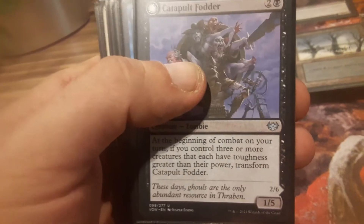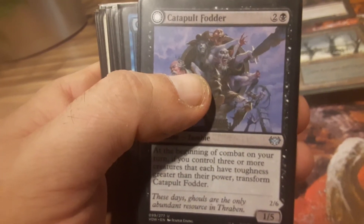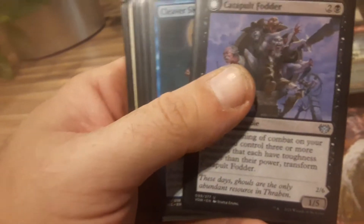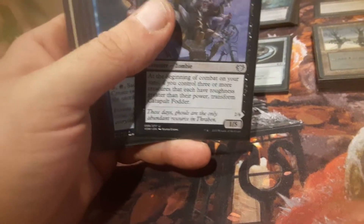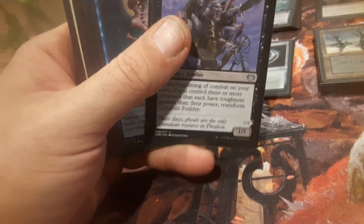At the pre-release for Crimson Vow I did not do well — I came in 36th out of 42 people. I had like five of those 1/1/3 creature zombies in that deck and it just did not work out. I could never get it to flip, but maybe in Commander it'd be easier to do.